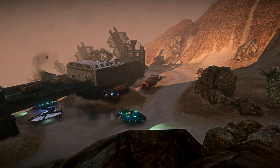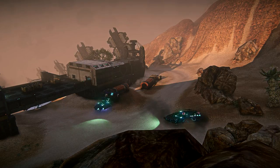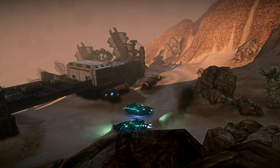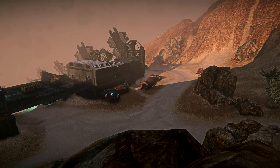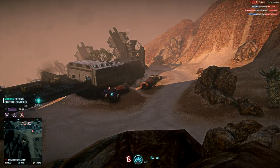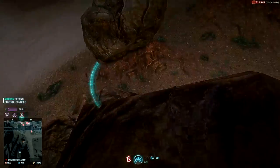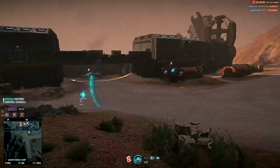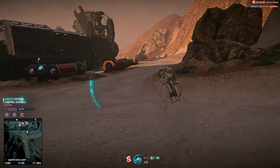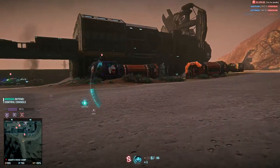Also, while cloaked, the Sunderer can have things stuck to it, i.e. C4, recon darts, etc. But these will not become invisible — they will just stick to the Sunderer and look like they're floating. Lastly, at night, sometimes the bubble will have a slight white tint to it, which could help in finding a cloaked Sunderer. However, this is only visible from closer distances and will not help for spotting Sunderers at range.